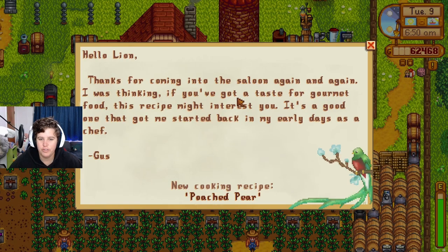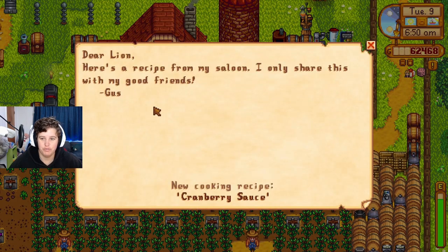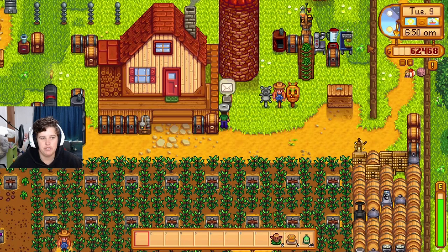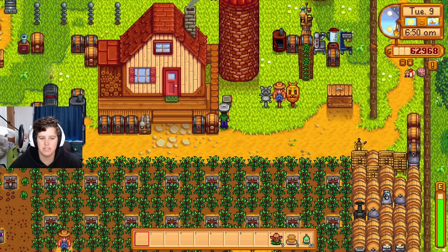More recipe cutscenes from Gus: thanks for coming to the saloon again — if you've got a taste for gourmet food, this recipe might interest you. It got me started in my early days as a chef — poached pear. Also got a cranberry sauce recipe: it was my son's birthday, I only share this with my good friends. And a 500g check for the Stardew Valley Agricultural Fund — make sure you buy some seeds with it!